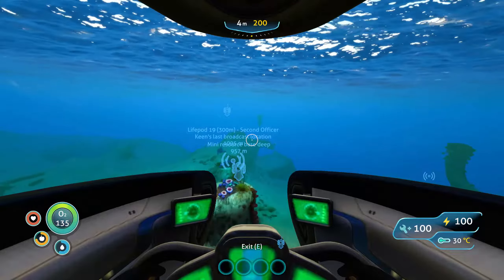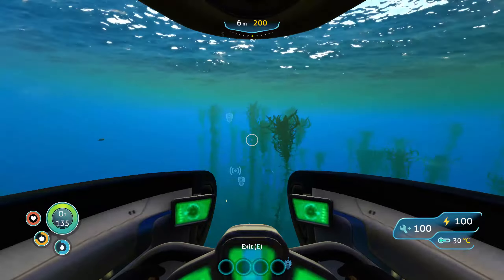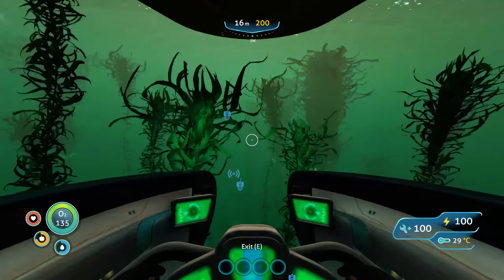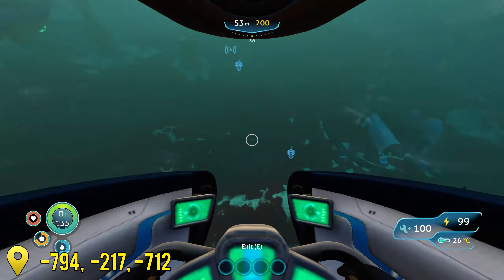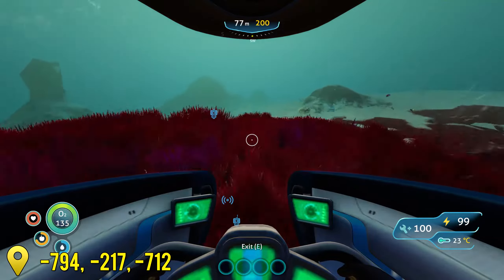Simply head southwest from the safe shallows in your starting life pod. I also suggest sticking to the sea floor as to not get lost. The coordinates for the location we're going to are on screen now. Press F1 on PC to open your current coordinates.